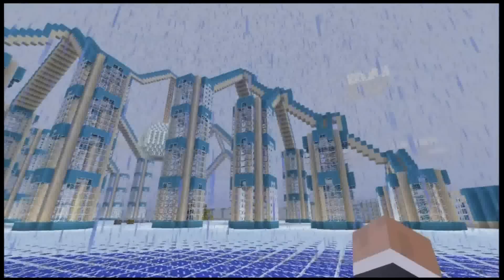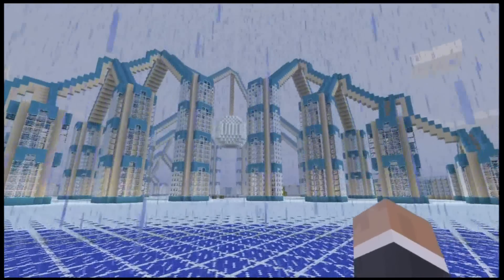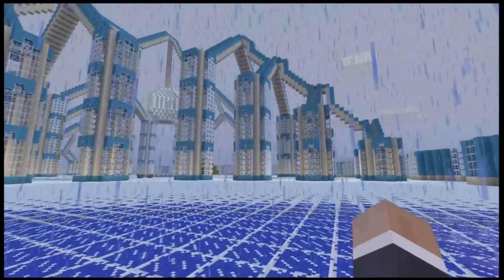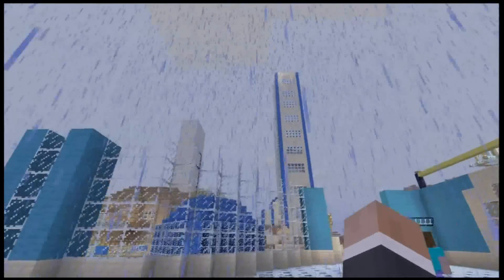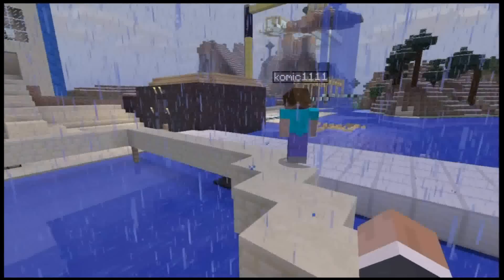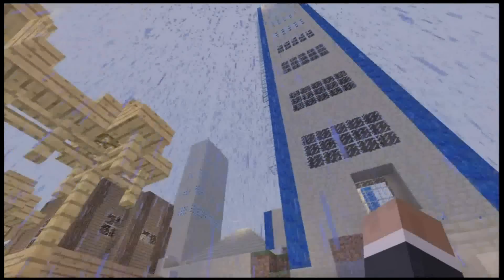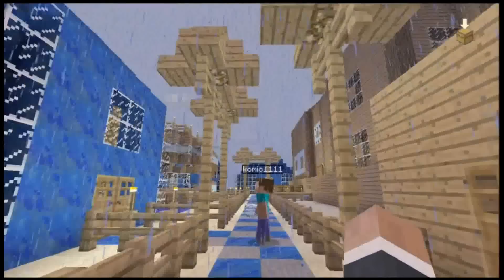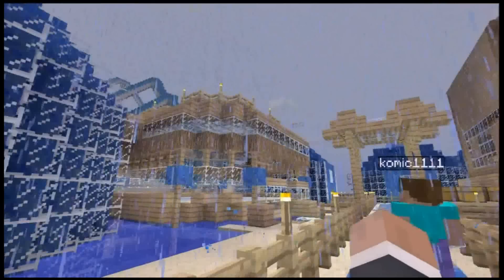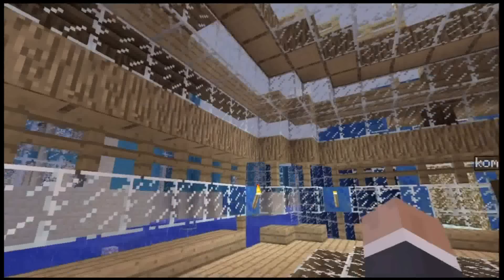It looks really nice — it has some originality. It reminds me, for those who've played YuGiOh, of a card called Spear Dragon — not the structure itself but the colors, because Spear Dragon was blue on top and a similar color on the bottom. Now we're coming up to the village my brother made, so don't judge it too harshly. He hasn't played for a while. He has a skyscraper there. This is the first house he ever built in Minecraft, and after just a couple of hours a day for about a week, he built this other house — that's a big jump. He did pretty good.